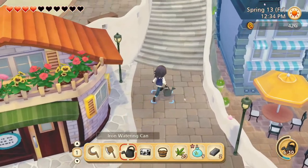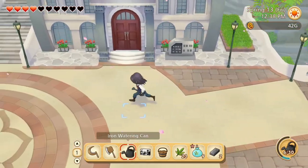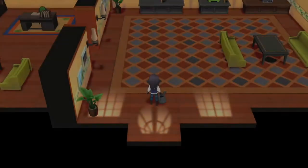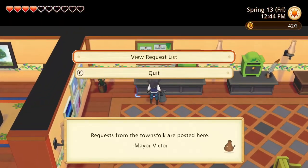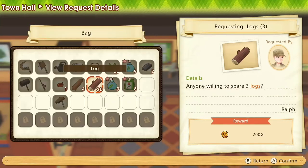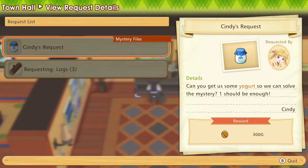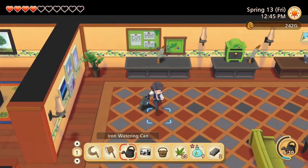Let's go see the requests at Town Hall - we may be able to get a little money there. 3 logs - I can do that. We are going to have to do the house expansion thing tomorrow.